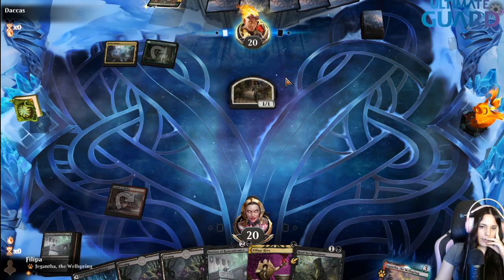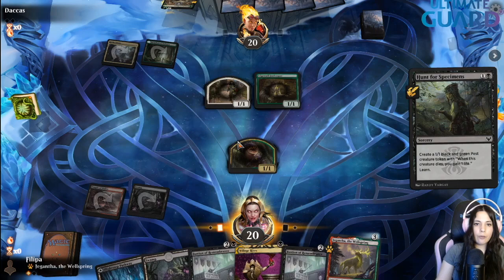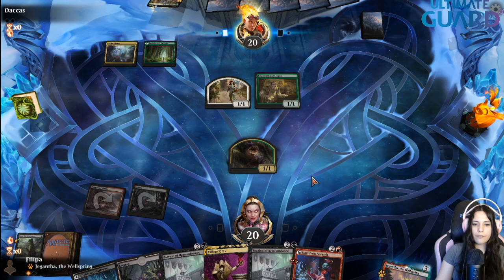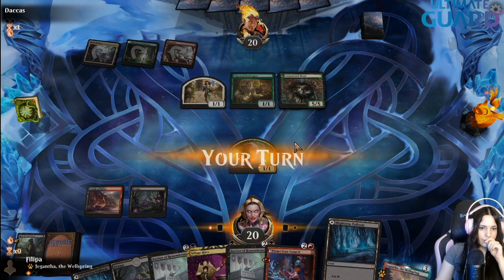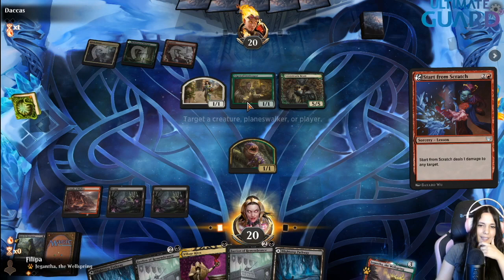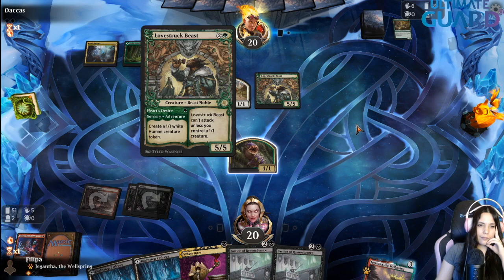They're putting in Lovestruck Beast — that's a problem. Unfortunately I don't have a Claim for that. Here I'm going to take Start from Scratch to try to kill the innkeeper probably; I don't want to give them card advantage. They probably go for card advantage here and I can't give them more. There's the temptation to just go Bastion, but it doesn't feel right to just spend three mana doing that. I can always Bastion then Village Rites next, which is pretty good.